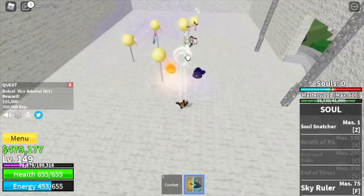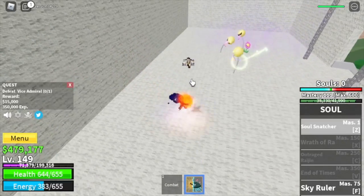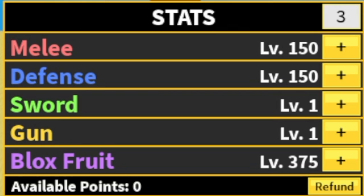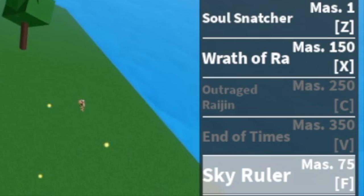With this fruit you have heal, damage, and stun — and that's just the first skill. When you reach level 225 you unlock two new skills. Stat check: 150 melee, 150 defense, 375 blocks fruit. The next island is the coliseum — we already have three skills: Wrath of Ra and the Sky Ruler.